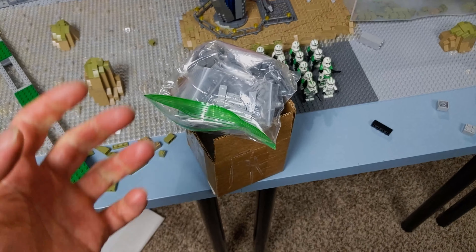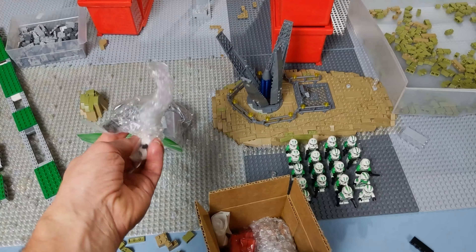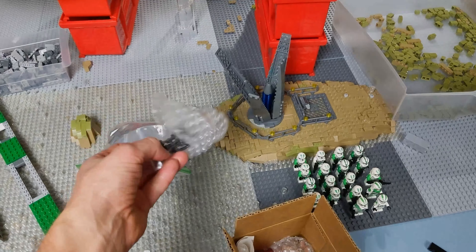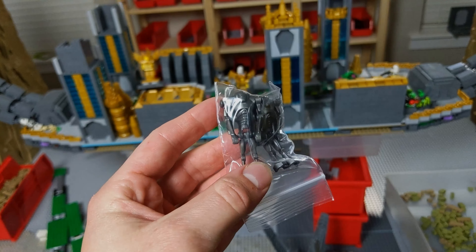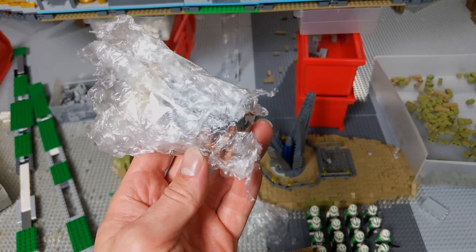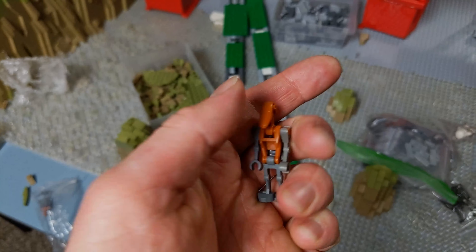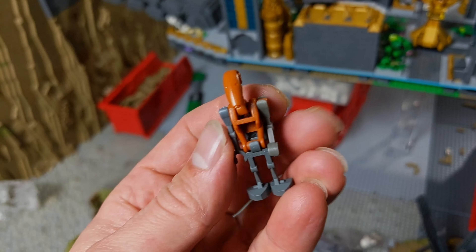I've got a very exciting haul to show you — this is the beginning of the minifigures. I've got a stormtrooper in here, which isn't for Cato Neimoidia but for my next MOC. It's one of those rebel-style ones so I'm going to swap the helmet for the Rogue One style. Then I have a couple of super battle droids — I don't have many of these and whenever I find them for a good price I snag them. And then the most exciting part of this package: battle droids. I've got a couple of regular ones and, more importantly, I finally purchased more of these rocket droids. They look so cool — I love this combination of dark orange and dark bluish gray. I'd love to do a MOC someday with this color pattern.